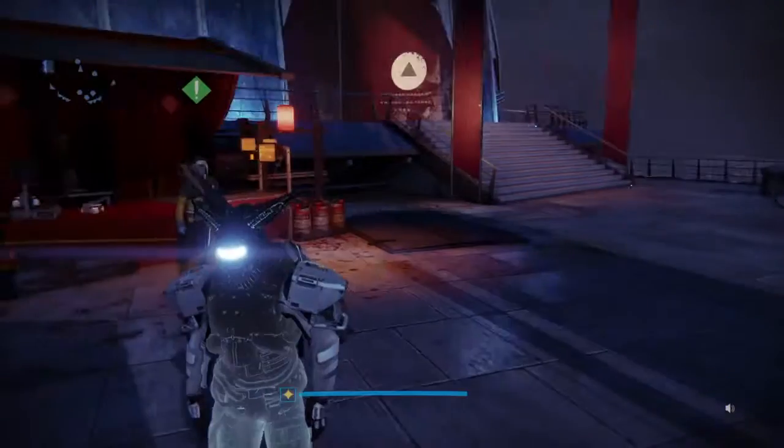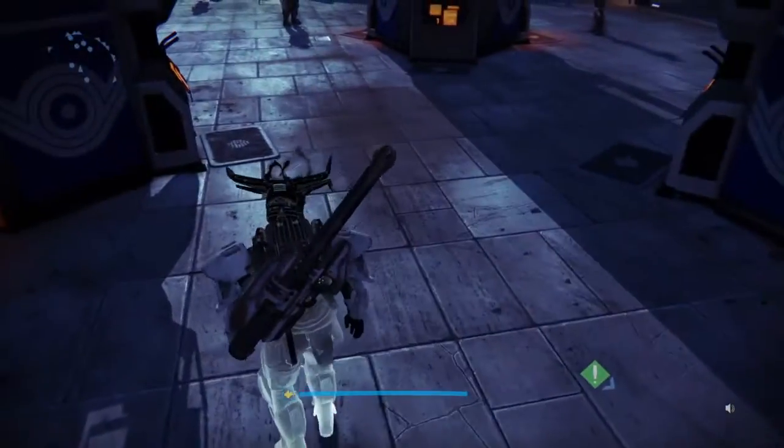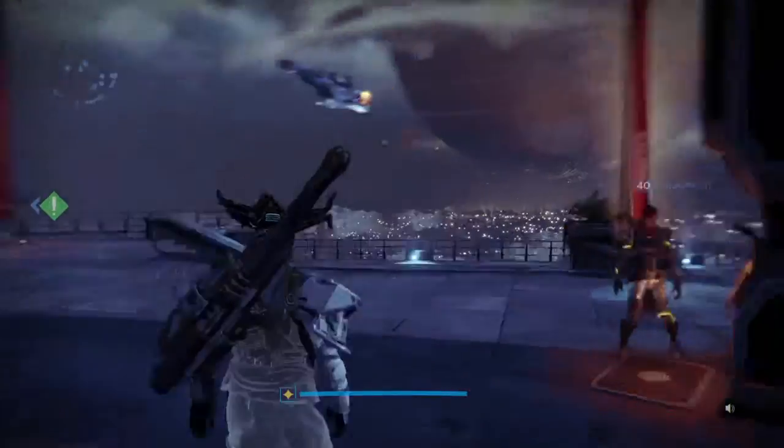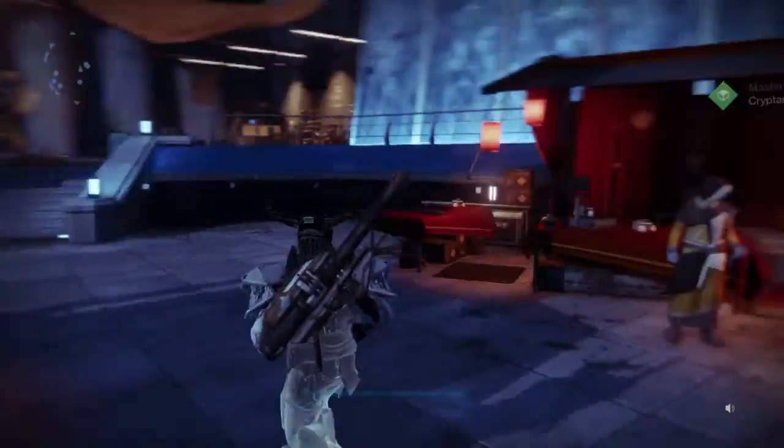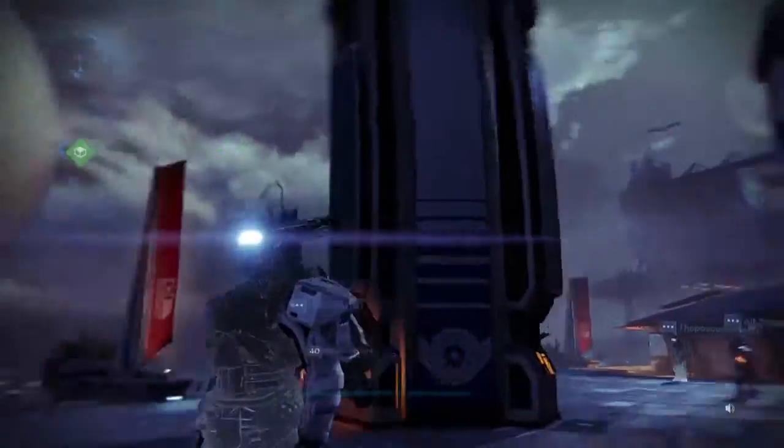Let's see what the helmet looks like. Oh dude, I'm almost taken — I'm almost fully taken. I just need the goddamn arms. All right, well, that was the sterling treasure opening. Let's see what I get out of the Cryptarch.